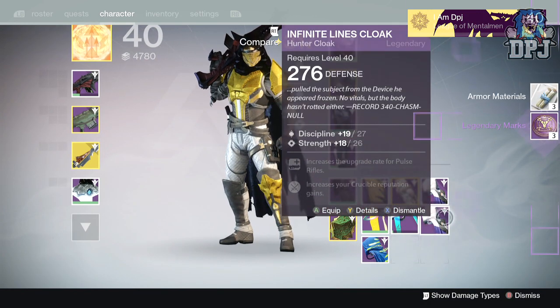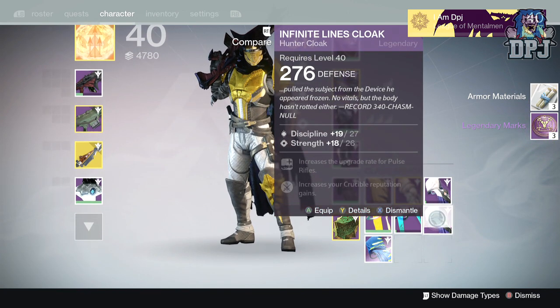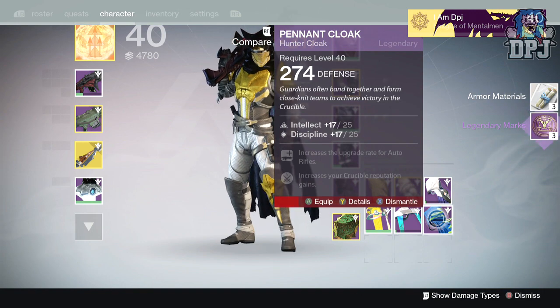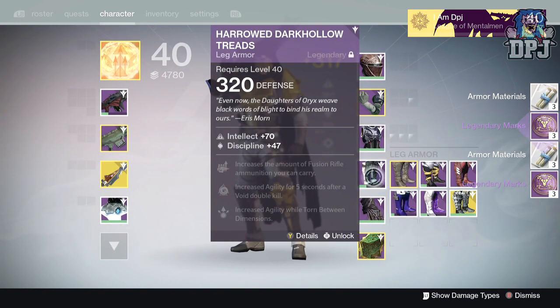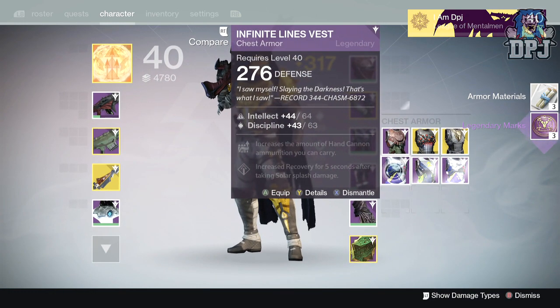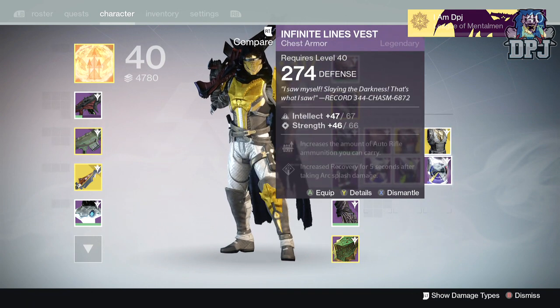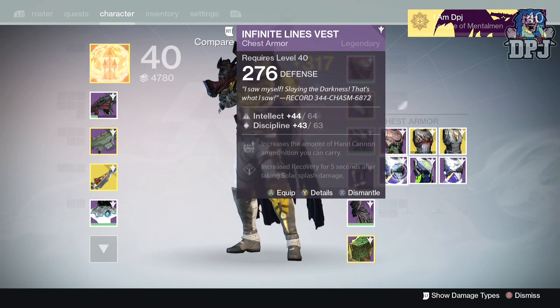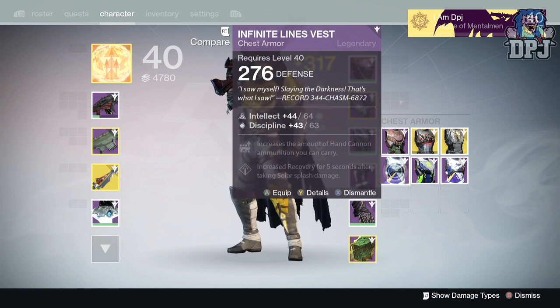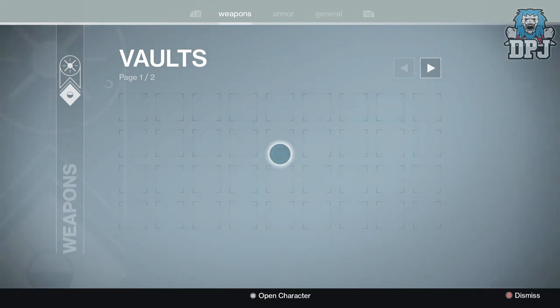Just legendary marks right here. Got that 320 artifact — don't need anything else. The Pennant Cloak at 273 — nope, I have a 276, got a 300 version and I need higher. Get rid of that. Another Pennant Cloak at 274 — not needed either. Then we have three chest pieces: Infinite Lines Cloak at 276, the SR3 1.1, and a 274 defense Infinite Lines Vest.